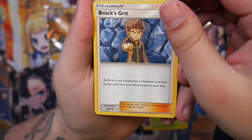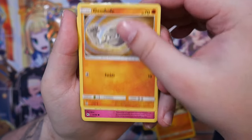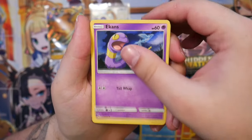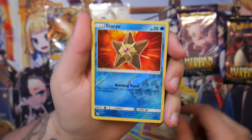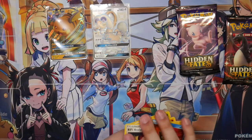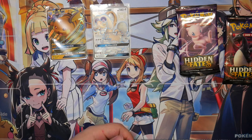We have a Scyther. Graveler. Geodude. Another Jigglypuff. Staryu. Ekans. An Eevee — very cool. We have a reverse. And we have Build's Analysis. Wasn't really expecting anything there since we've already had a pull, but you never know.